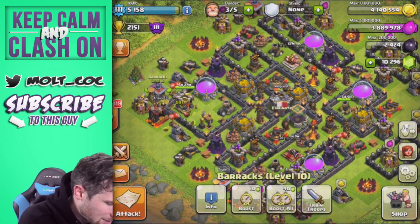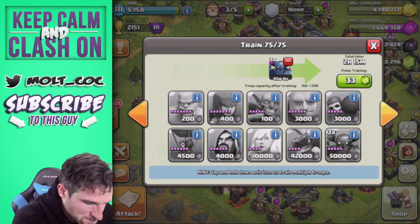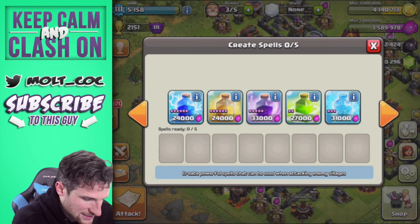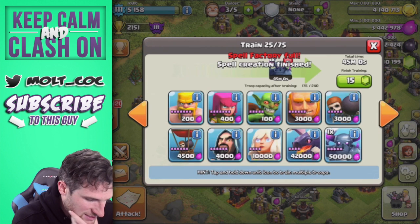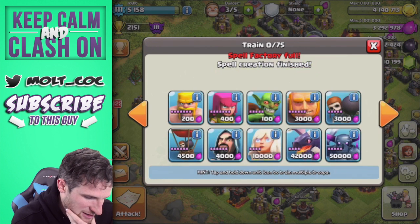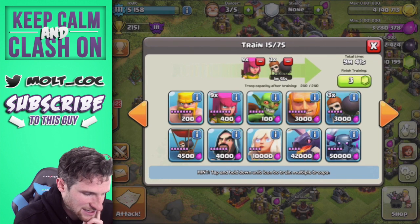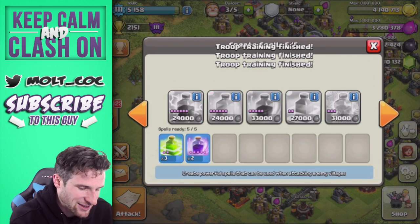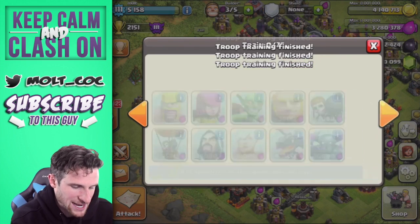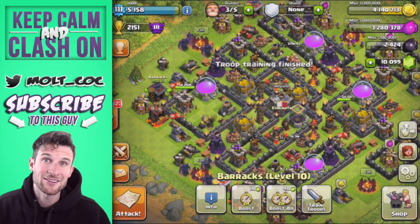We're going to train up another set of them - nine PEKKAs again, three jump spells, and then the rest of our PEKKAs. Let's do a couple wall breakers and throw in some archers to help take out some of those extra buildings. We are going to go find ourselves another all-PEKKA raid, hopefully with the same amount of loot. I'll be back with you guys in just a couple seconds.